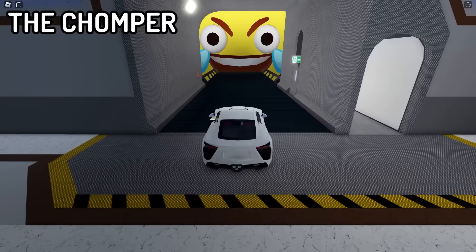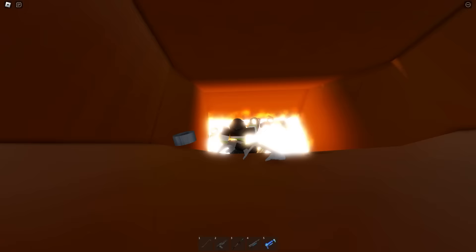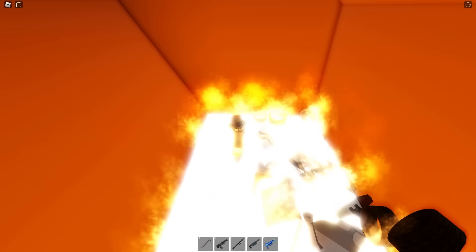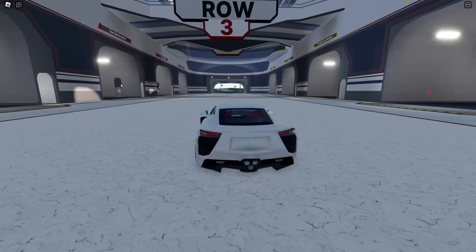Last but not least on the second floor for this row, we have the chomper. Let's open him up right now, and he is chomping. He's about to chomp my car if I get close. Next chomp he's about to get me — and let's hope he likes my car because I'm going down into his body and I'm dead.